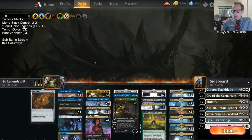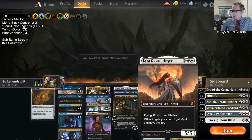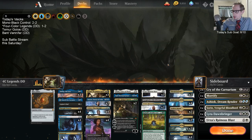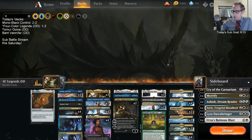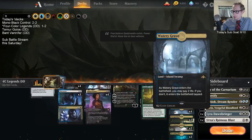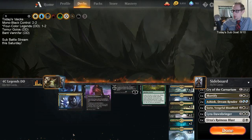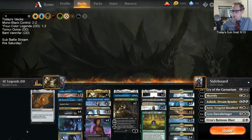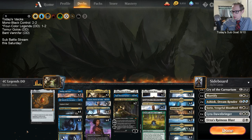Two small changes but that should help us in aggro matchups. Mana-wise, I kind of hated these blue-green lands - I'd want more green-white. Green-white can't cast Thought Erasure though.